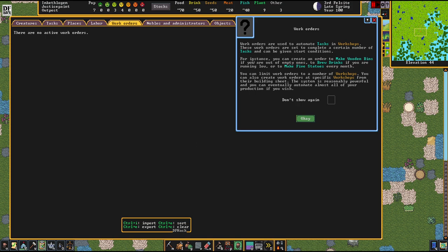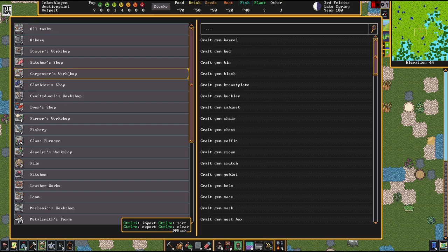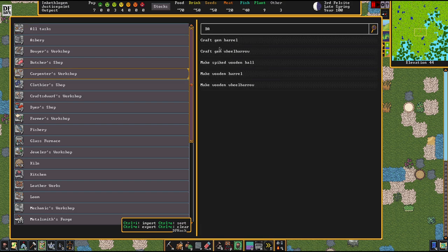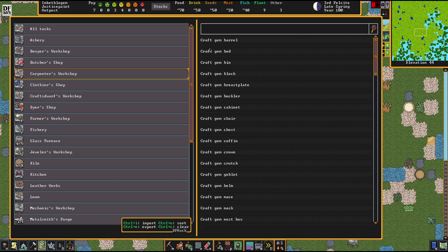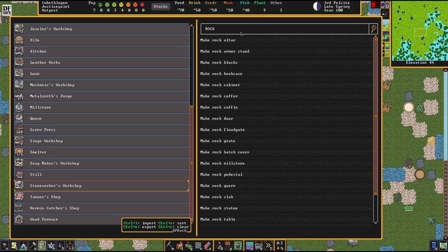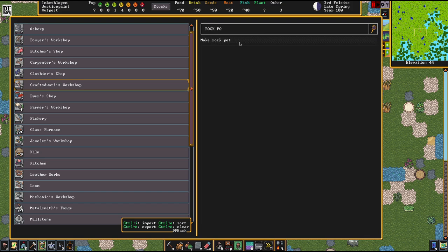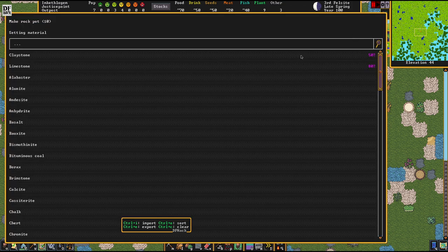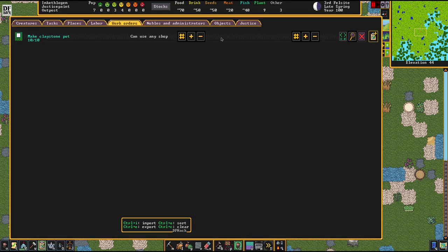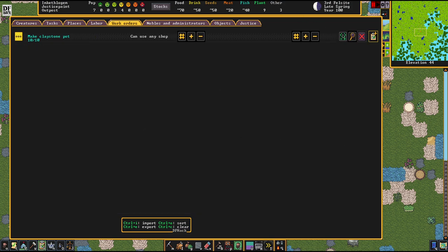We're going to do two things. First, press O and go into the work order area to set up the lifeblood. We're making stone pots - rock pots come from the Crafts Dwarfs Workshop, not the carpenter's. We're going to make these out of claystone and not limestone, because limestone is actually fluxstone and therefore valuable. Let's make sure we always have five of these free, and we're making that job five times.